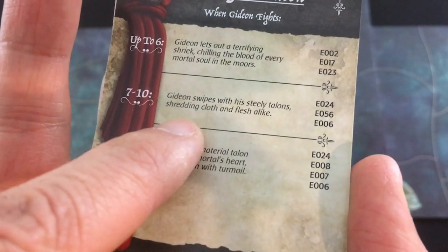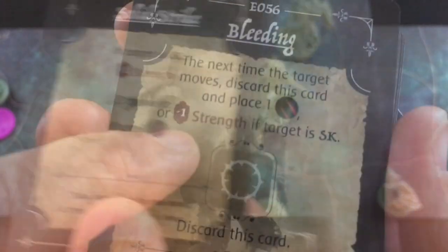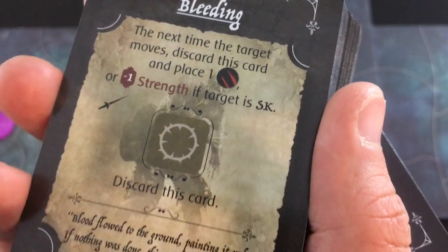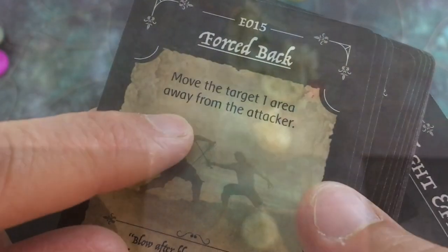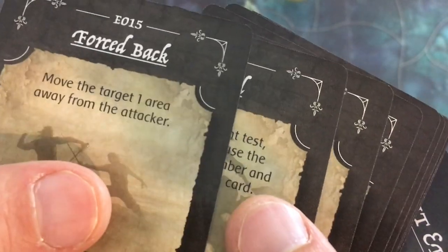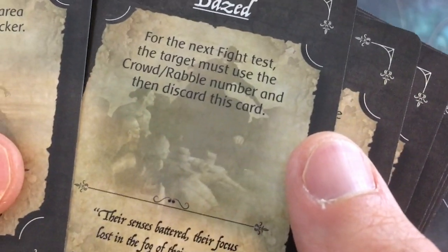The other negative, though fairly specific, is in the fight test. There's actually not that much combat in the game, but when you do have combat, you'll do tests like in the rest of the game — and depending on how well you do, you'll have to draw two, three, or four fight effect cards. Just digging through the deck to find them can be kind of annoying. It wouldn't have been hard to just put the effects right on the card, since they're usually things like 'deal one damage' or 'stun the enemy.'